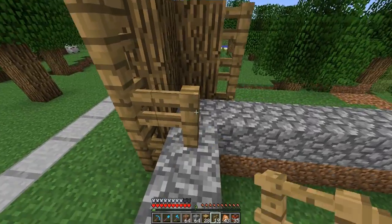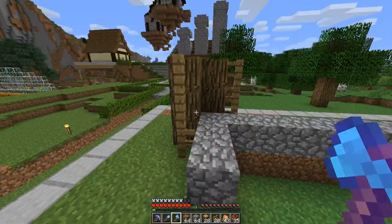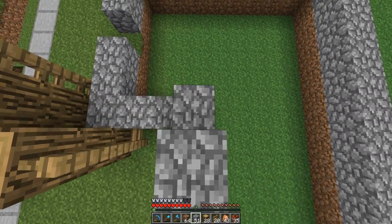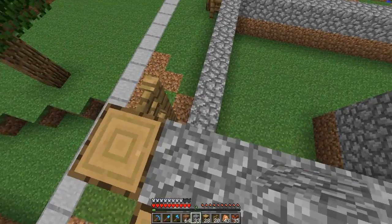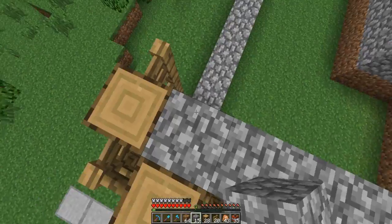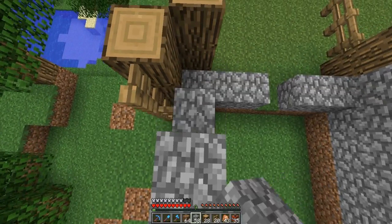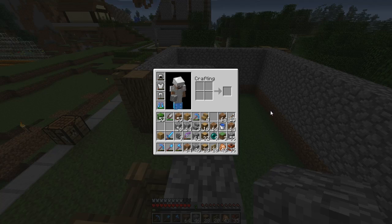I haven't done anything with the interior of this building, so I'm just going to keep it like this. I'm assuming I'm going to have wooden floors, but maybe I'll actually change it. I'm probably going to struggle with the roof because the picture I'm using — the roof uses a lot of stairs and half slabs, like most people would build a roof. So I'm looking at a bunch of quarter-sized blocks. It's going to be a little difficult to figure out how everything is placed. Hopefully it won't be too difficult.